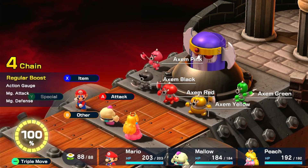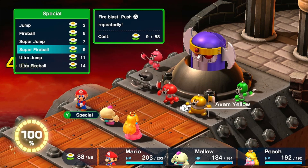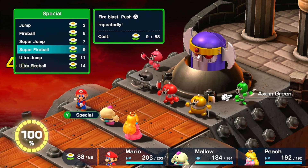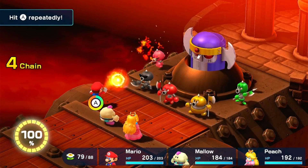Let's go ahead and fight the Axem Rangers. It's best to take out Axem Pink first because she's their healer. Pink is their healer, Yellow is just burly, Red has the ability to raise stats, Black gets to go twice each turn, and Green is their mage. I highly recommend taking out Axem Pink first — she's weak to fire.